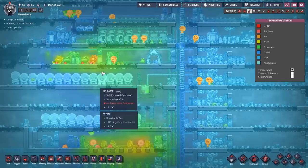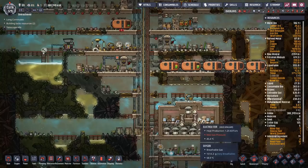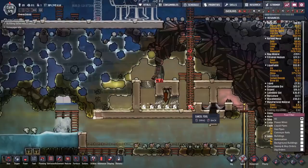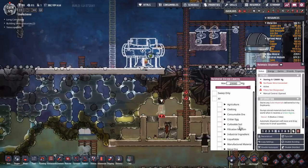Temperature-wise, the base is starting to look warmer — we've got actual warmth going on. Less chance of freezing, and the electrolyzer setup has definitely given off some heat; it's melted every single piece of ice in the surrounding area. Everyone is now in exosuits so we don't even need to mop it up unless it's going to be a problem. Let's cancel those mop operations.